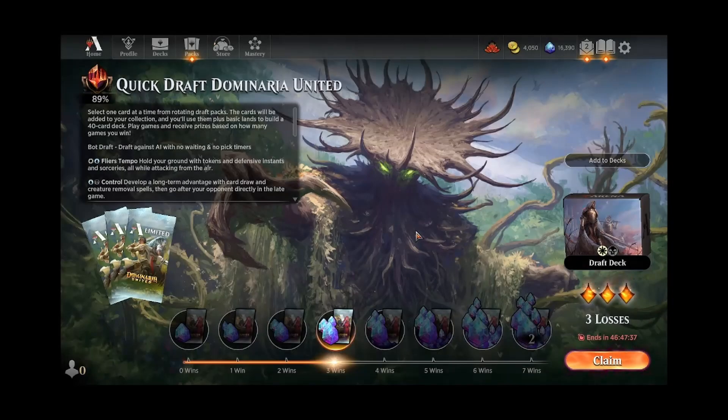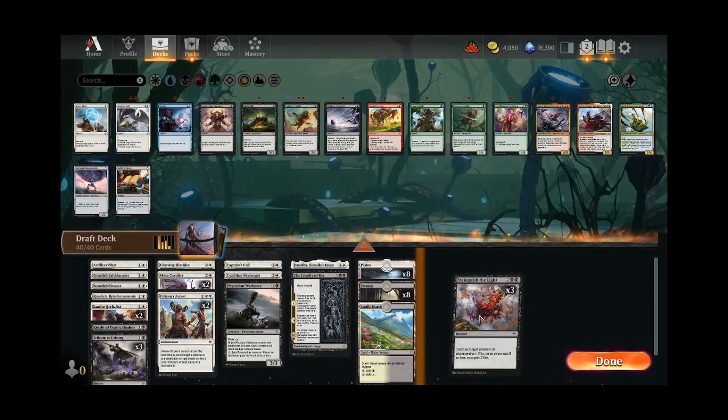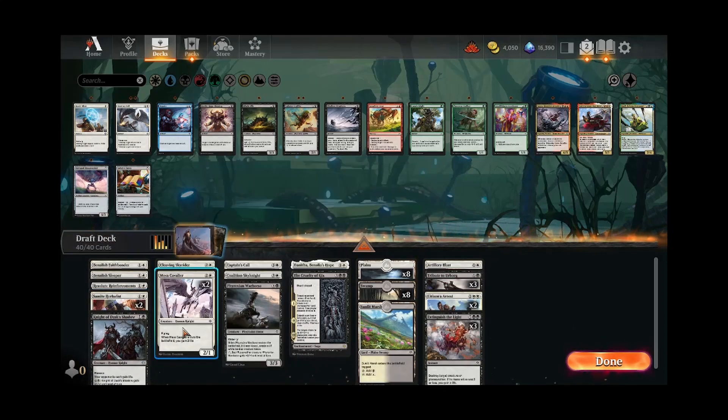This deck definitely had the legs to go further than it did. We lost one game to having to mulligan 3 times, we lost one to flood at the end, and we lost one to screw at the beginning where we only ended up drawing like 3 or 4 lands over the course of the whole game. We didn't really have some crazy bombs in this deck — Danitha and the Cruelty of Gix were our two best cards in that regard, but we had all the removal in the world. We just didn't draw the right things at the right times. The actual deck itself felt very consistent once we actually were able to draw and play our cards. Pretty fun little Orzhov deck, all things considered. I appreciate y'all coming along on this ride with me here today. I'll see y'all in the next video. Take care, everybody.